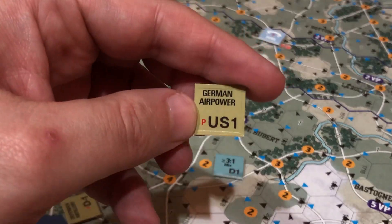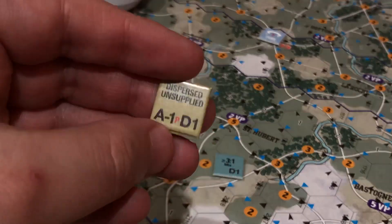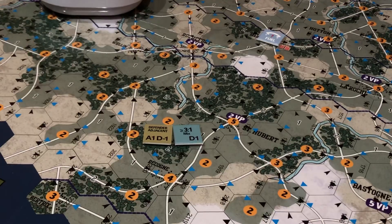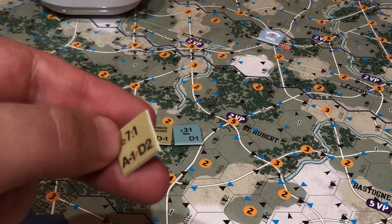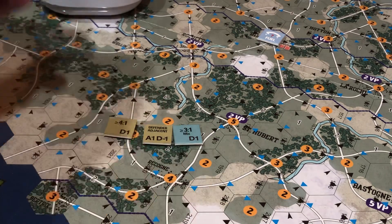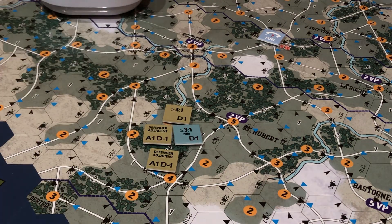No German air power. No allied air power — that one's out. No artillery on either side — out. Dispersed, unsupplied, or defender adjacent — yes, so that one's in. We drew four and said seven was the max, so I'm going to draw up to seven. Seven to one odds we don't have. Four to one we do. Flank attack would be yes, except he's in a town — so the answer is no. And there's no one hex attack. Defender adjacent is yes. He's got two of those, which cancels all of his hits, and then we take one hit. That is upsetting.